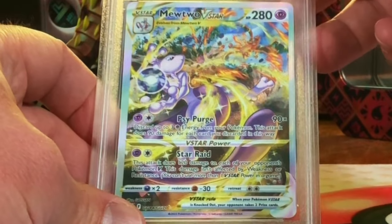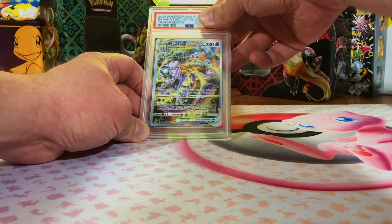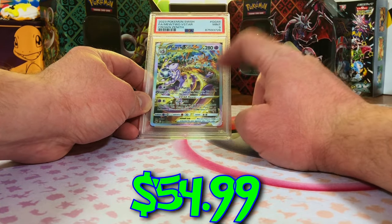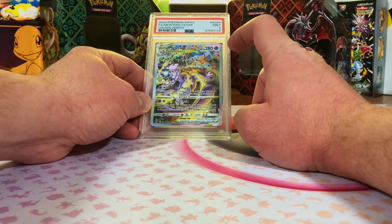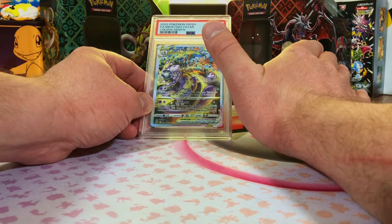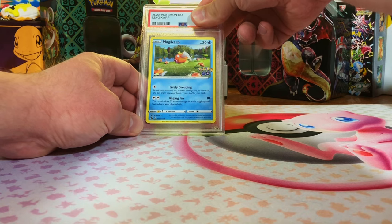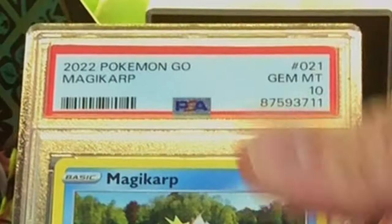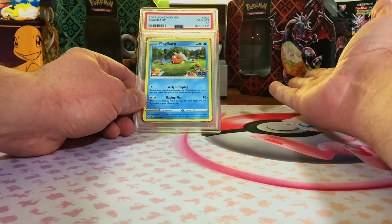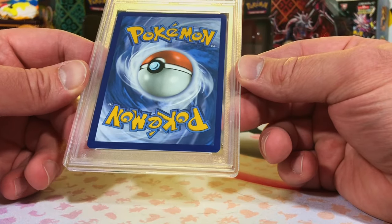Mewtwo V-Star from Crown Zenith — here's our next heavy hitter card. Mint 9. Awesome card, I love this card so much. The Gem Mint 10s lost this time, but it's only the one time. We also sent in two of these little Magikarps from Pokémon Go — and this one is a 10 as well. Boom — two Gem Mint 10 Magikarps from Pokémon Go! Three more cards, and we still have one crazy heavy hitter waiting.